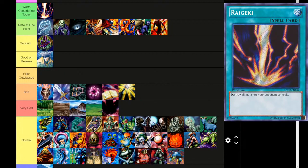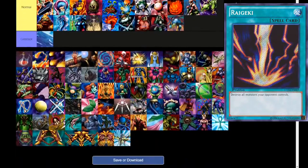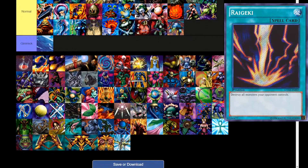Raigeki — normal spell, destroy all monsters your opponent controls. I'd say that's almost strictly better than Dark Hole, and I think the first candidate for actually Worth Considering Today. Raigeki is a good card, but I don't think it's the best card in the game. I actually think one of the contenders for the best card of the game is coming up — at the bottom. No spoilers.